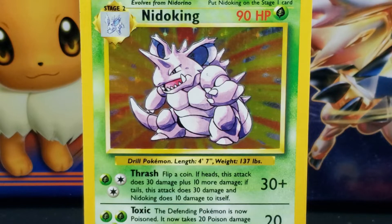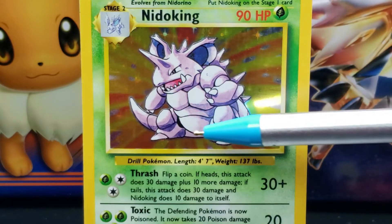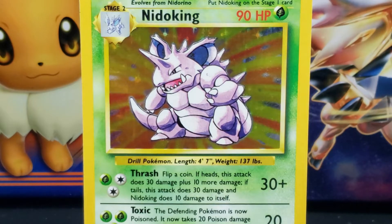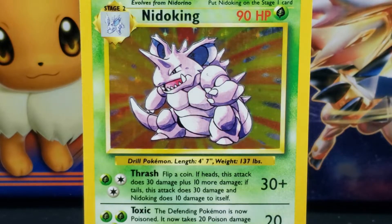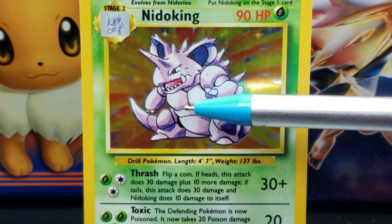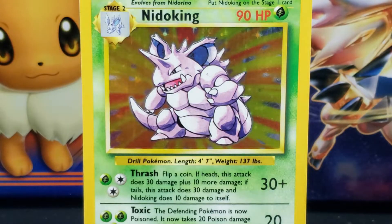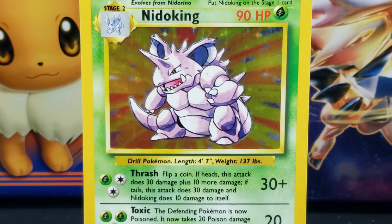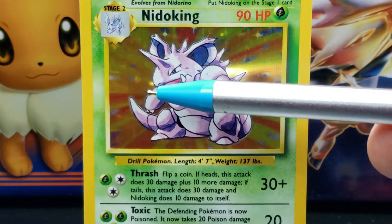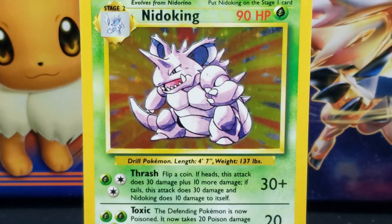Starting at the top of Nidoking's head, in between its ears, is a row of purple spikes running down its back, stopping before its tail. Below Nidoking's head is a thick and muscular purple body. At the top of the body are two large defined pecs, proceeded by a short midsection, and then proceeded by the remaining rounded section of the body.